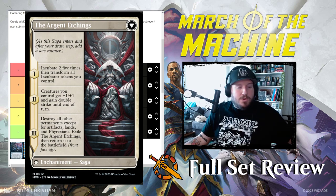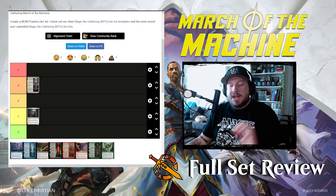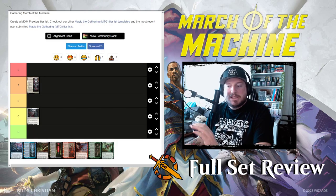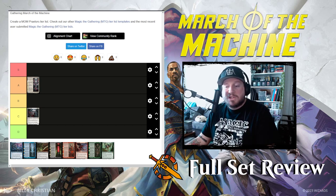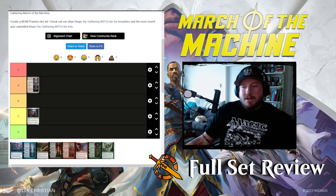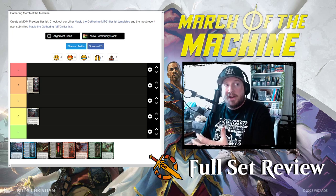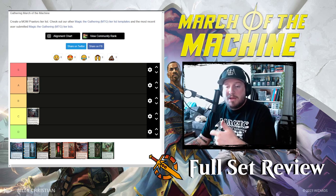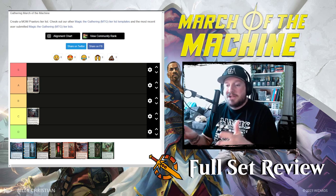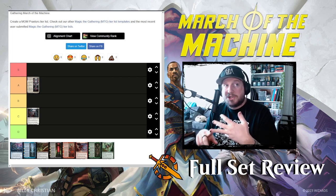Quick recap: Elesh Norn front face C — it's annoying, could be a little harmful, not scary. The backside of Elesh Norn is pretty terrifying: includes a board wipe, and if nothing happens to any of your creatures you're doing 30 damage on saga chapter two. That's terrifying.